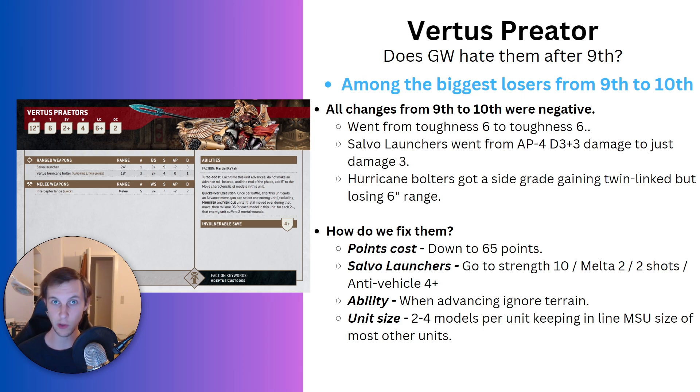Then there's the salvo launchers — they went from being an actual anti-tank option that was AP4 at damage D3+3, to just being damage 3 at AP2 and strength 9. Strength 9 really does not wound many vehicles at all, and only having a single shot means it's most likely just not going to do anything. The Hurricane Bolters got a slight upgrade — they gained twin-linked, which means they are more effective against tougher things, but they also lost 6 inches of range, meaning you have to be within 9-inch range to get the rapid fire instead of 12 inches as before. Twin-linked does help wound tougher targets, but you're still shooting bolters at them: AP0, damage 1, it's not going to do a whole lot.